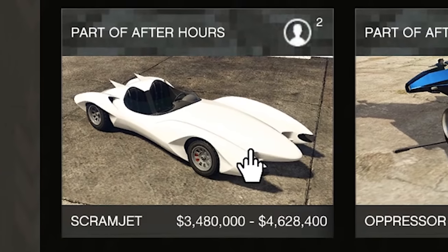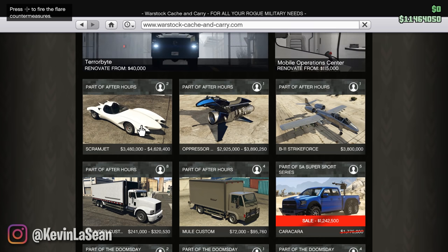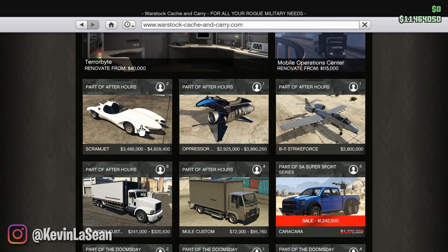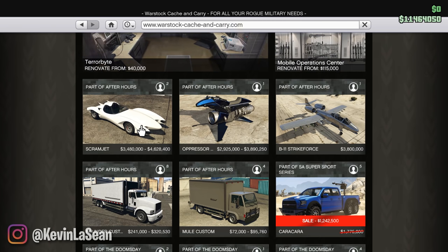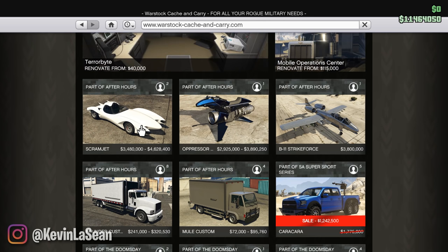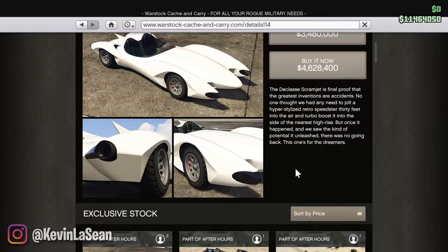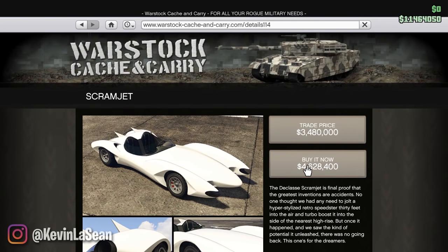They've added a vehicle called the Scramjet. It's kind of like the Ruiner 2000 and the rocket car mixed together. It can fly, it has boosts, it has rockets, it has a machine gun, and we're gonna buy it and pretty much just go online and terrorize and troll everybody. Let's do this. Buy it now.